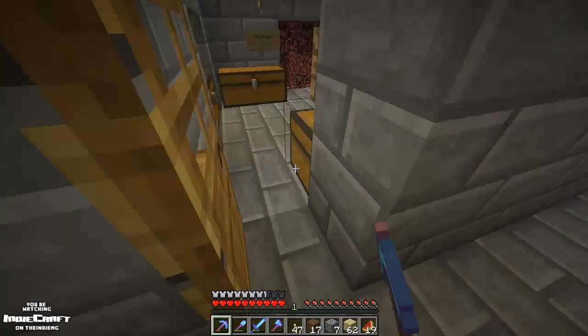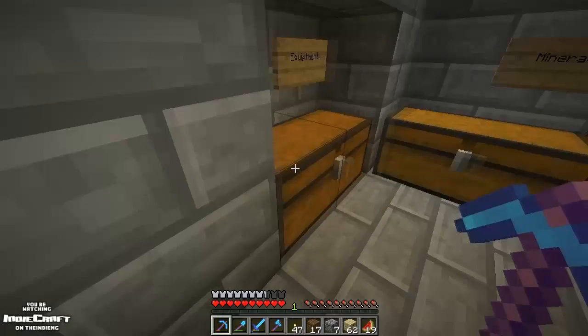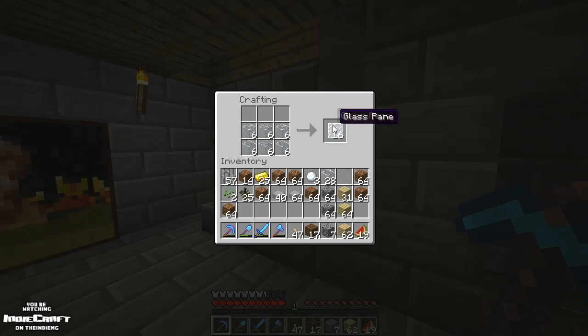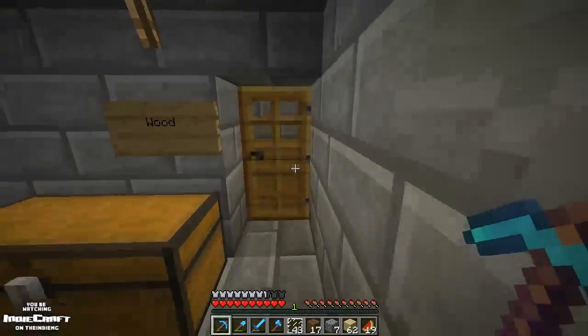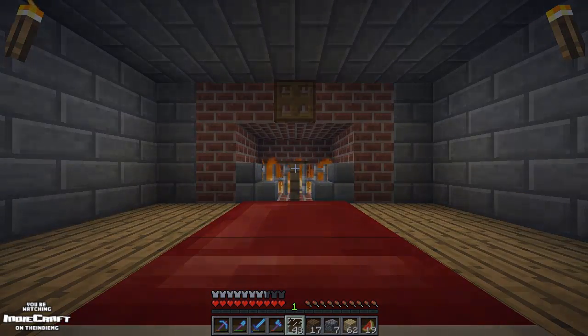Let's grab the windows really fast. I almost had glass panes — I have a ton of glass left. I don't want to make that many glass panes because it's really easy to make way more than you actually need. That's plenty. I could think about it — I could actually think about how many I'm making, but I don't care that much. Wait, I didn't sleep — almost forgot. Alright, let's sleep.